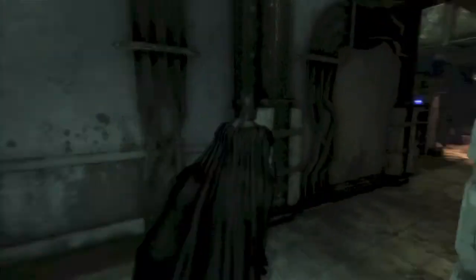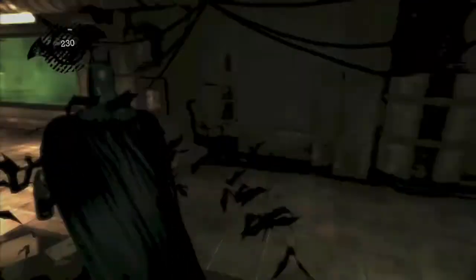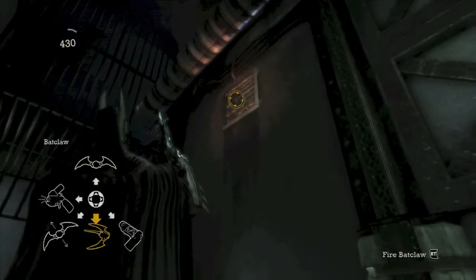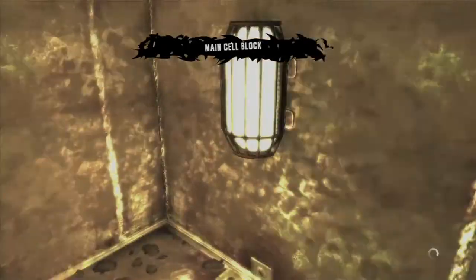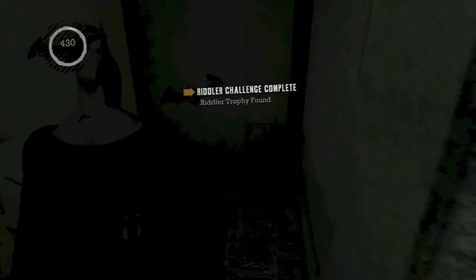We're gonna hang a left here — this is after we rescue the guards. There will be an interview tape on the stack of papers next to them, so don't forget that. Then pull out your bat claw and bust down this vent. Grapple hook up, and all the way at the end should be another Riddler trophy. This vent is so long it takes us into the next room — eventually you should find it, and there it is.